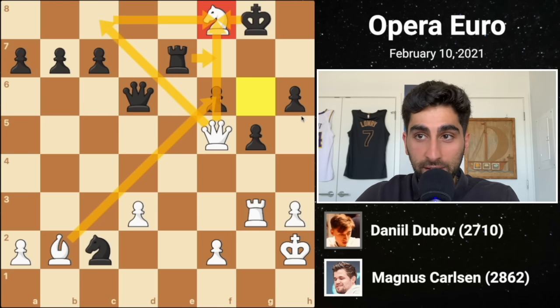To meet the threat, black captures the pawn on e4, releasing the tension, and white recaptures. Then h6 is played, giving the king air and kicking the bishop back to h4. Black ultimately decides that this pin is too inconvenient and breaks it with bishop e7. White develops his last minor piece before black plays knight h5, offering a bishop exchange. Magnus declines, retreating his bishop to g3, where it adds an attacker to the e5 pawn. Black tucks his bishop away, opening up his rook to defend the pawn.